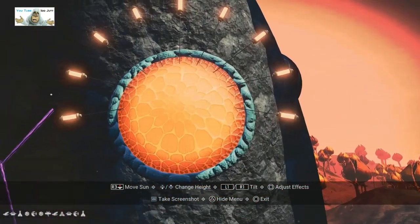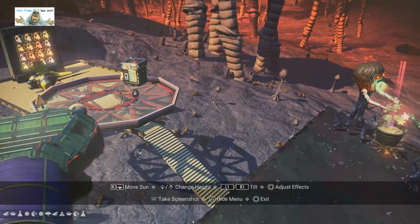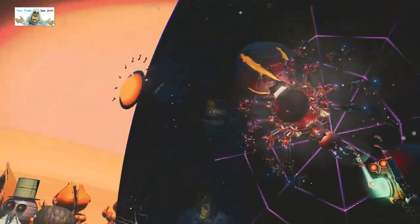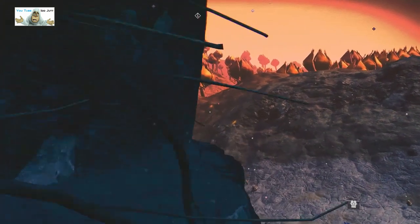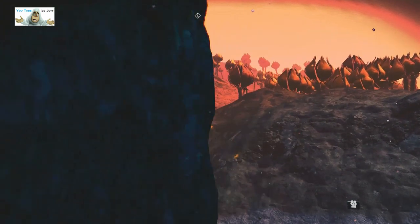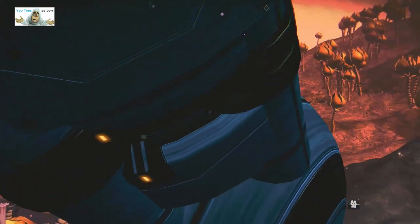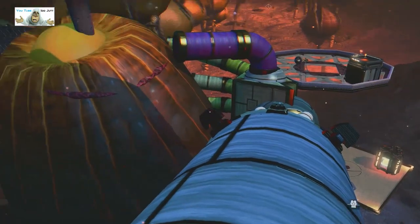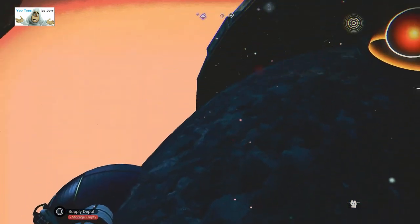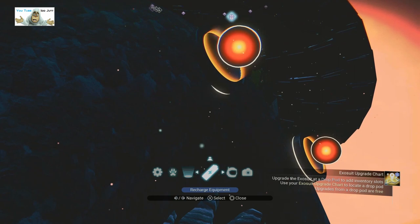We've got this eyeball — I assume it's an eyeball. We've got that hat. Let's try and get up on the other side. In first person you can't see a bloody thing. I'm gonna have to use the camera to look at the hat because I don't think I can get up there.